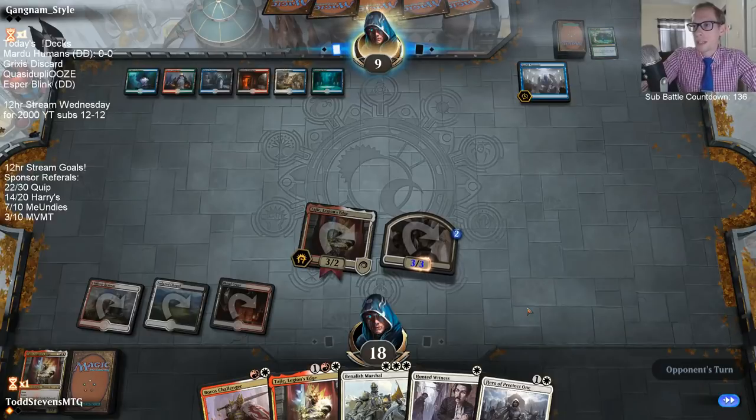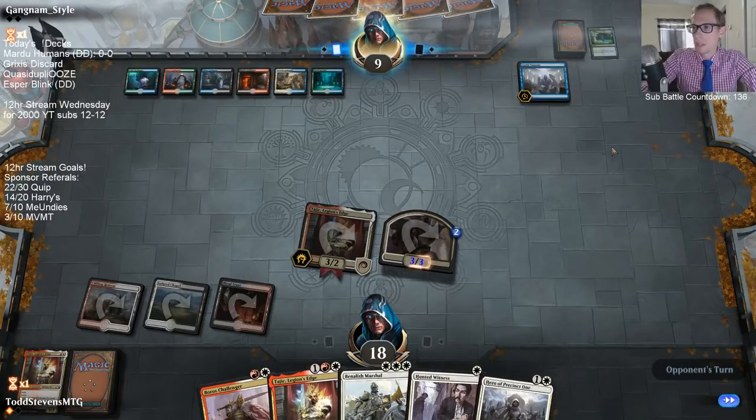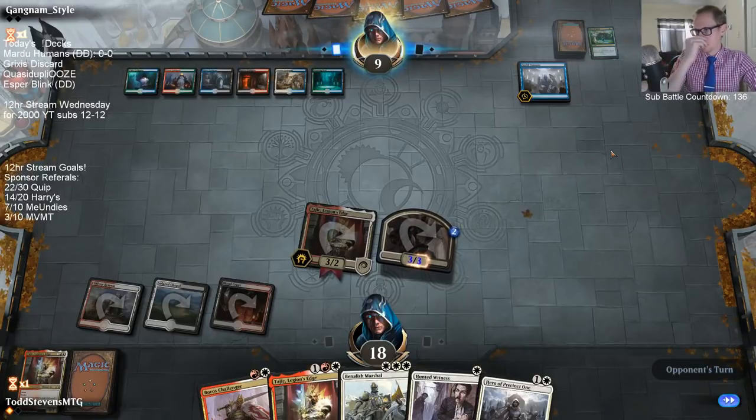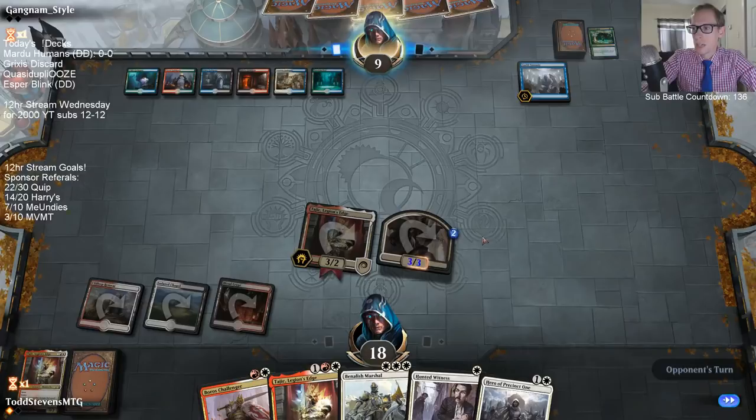Tajik really helps us out against Gates Ablaze, so I could go Hero and Hunted Witness, but I feel like they may have another Gates Ablaze for how they fired off that first one. I want to get Tajik in play first — plus Tajik pumps up this flyer, so now it's a 3/3 flyer, which is a real threat when they're at nine.